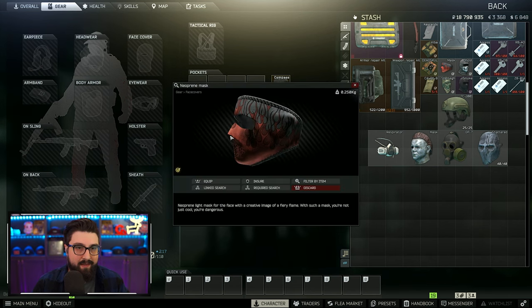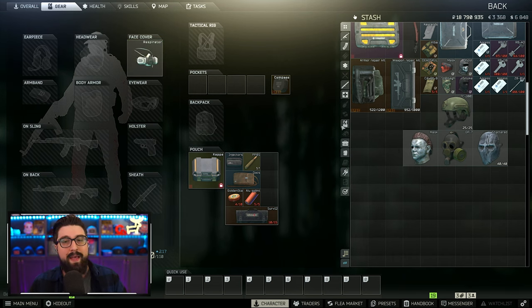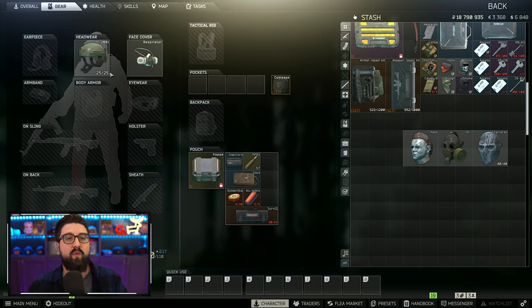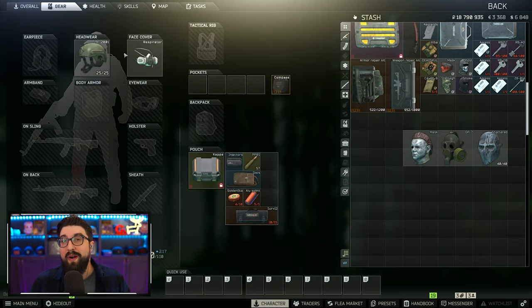You could use the neoprene mask which has flames on it, but then your face is red and I think it makes you more of a target. One of my favorites is the respirator. The best part about the ones I'm going to show you now is you can use all four of them with a helmet, aside from the shattered mask which kind of acts like a helmet. The respirator still covers your face so you're not going to glare as much. And honestly, how many people are going into raid with a respirator on? So if you and your teammates all have respirators on, it's going to be very easy right away to tell if that's your teammate or not — even at a long distance.